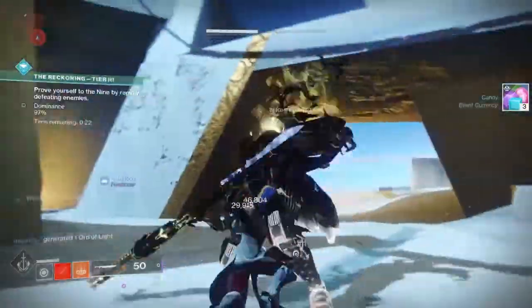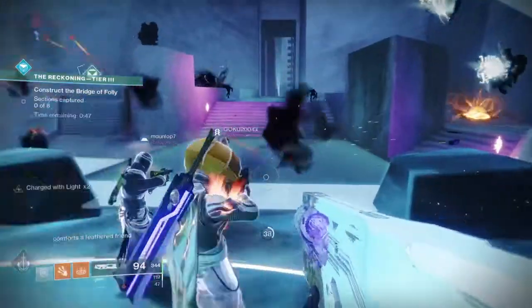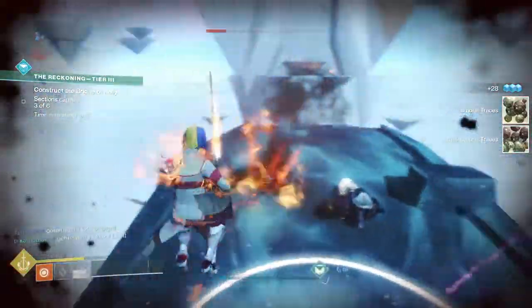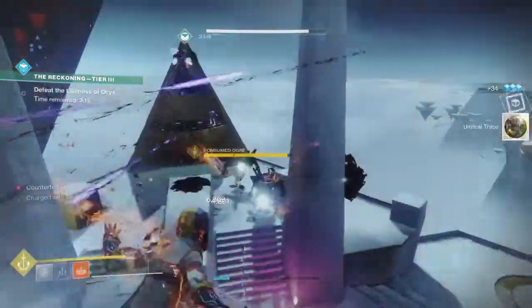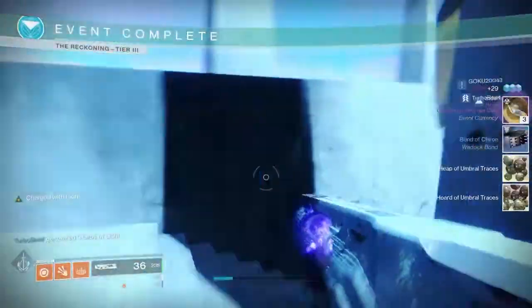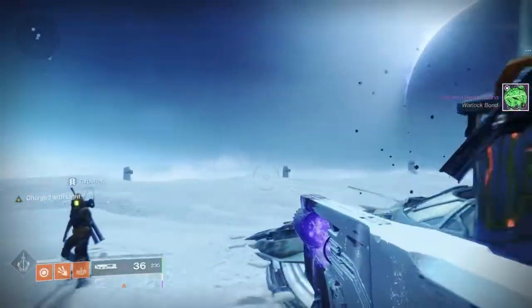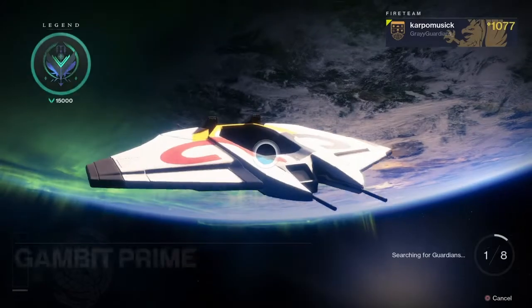Here's how it's going to work in tier 3 Reckoning: you need to get 100% by affirming your dominance — just by killing enemies. Once your team gets that done, you move on to the next step, which is getting six sections captured. There's going to be a whole bunch of umbral traces if you can get to this part. If your team disbands, just hop right back in. After that, you'll face the last part — defeating the Likeness of Oryx — and the whole time you're doing this, you'll be collecting heaps of umbral traces. This can be done in less than 10 minutes, and in one run you'll have over 50% progress.